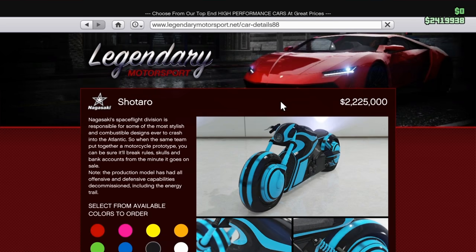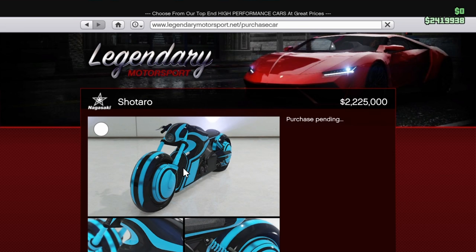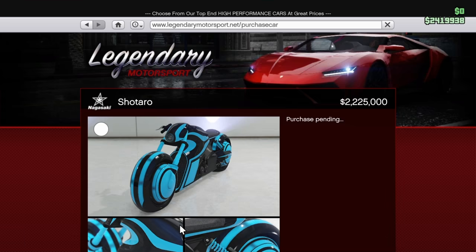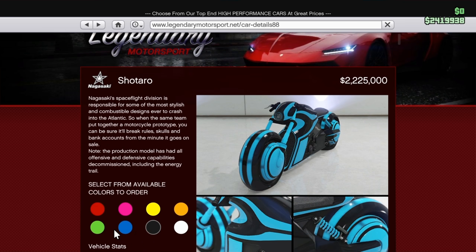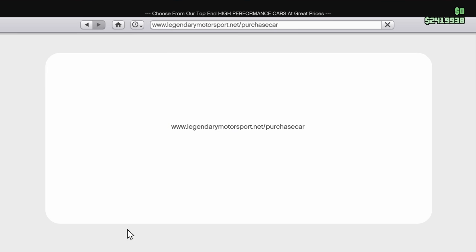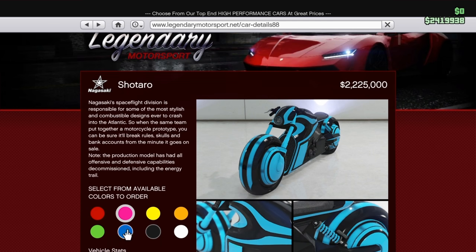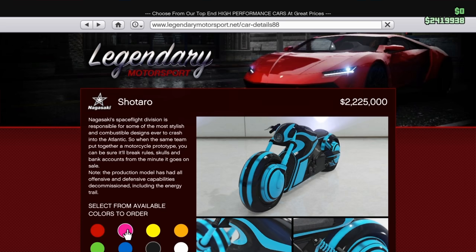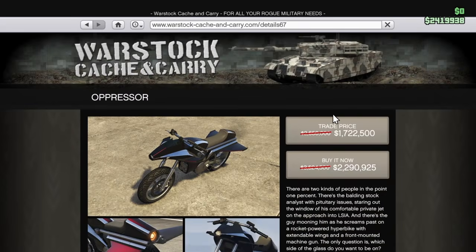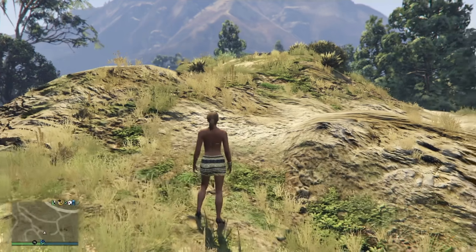I'm going to purchase a bunch of Shotaros and an Oppressor. This glitch works with buildings as well, but I suggest buying apartments. I bought some Pegasus vehicles but they sometimes don't save, so be aware of that. Sometimes they just don't stick. I'm buying a bunch of Shotaros — I'll cut some of the gameplay — and I ended up buying a Mark 1 Oppressor since they were on special and I had enough money, just to help myself get around on this account.